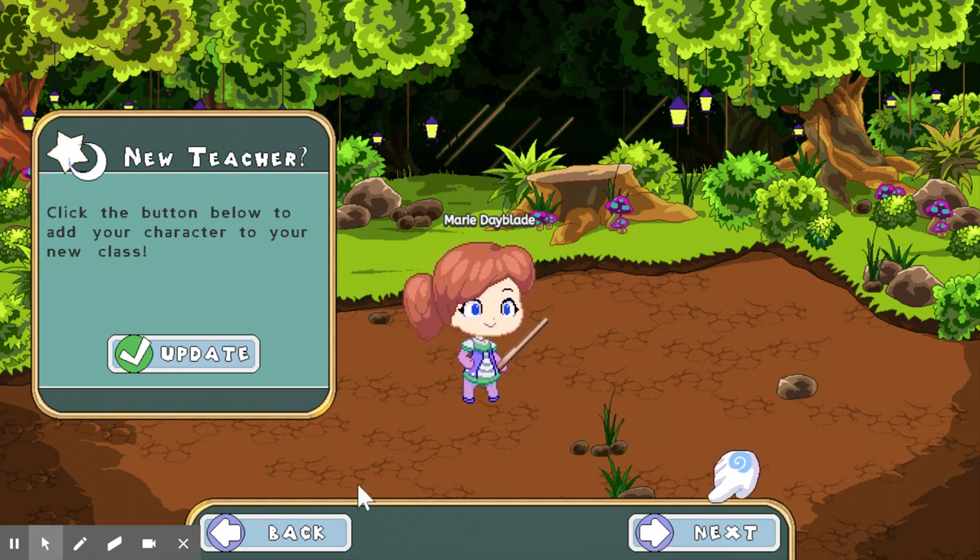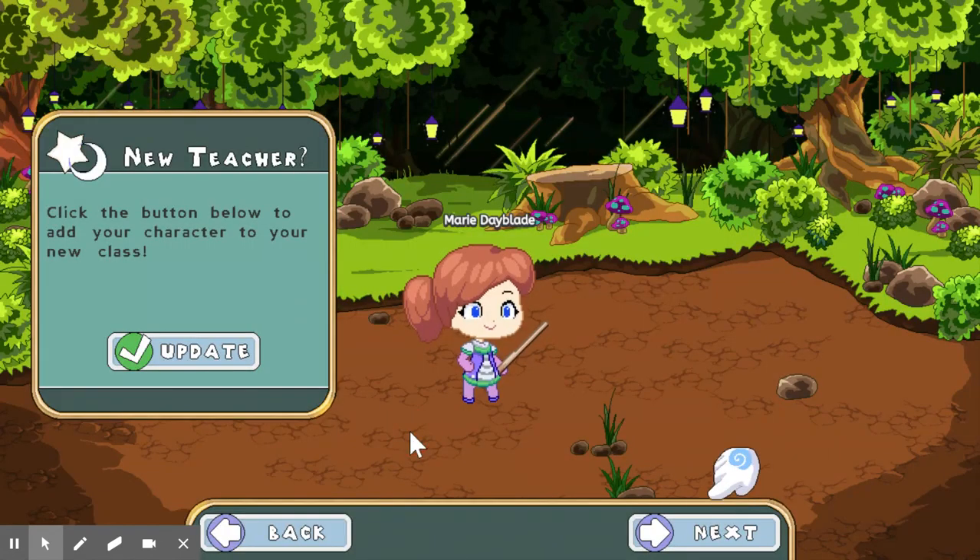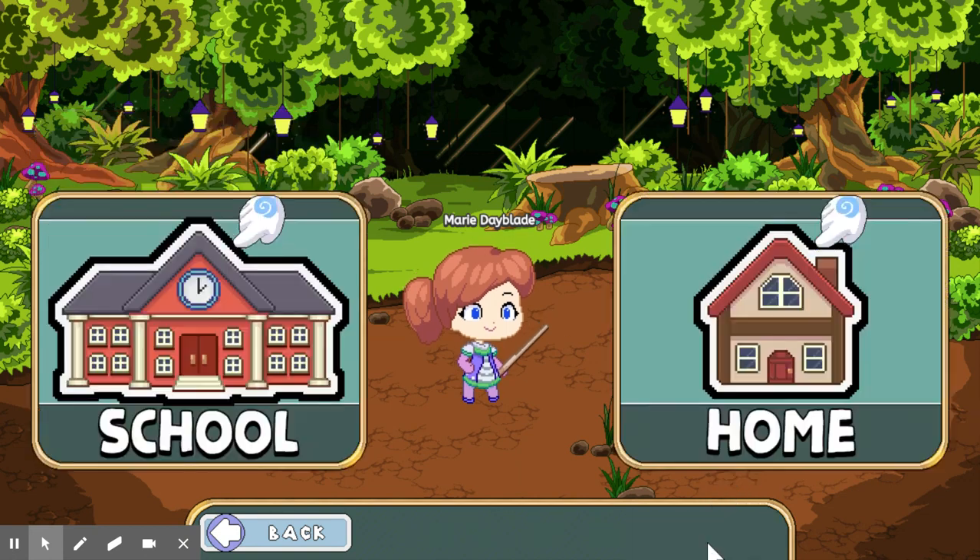This is the screen I see right when I log in. Right here where it says 'new teacher,' click the button below to add your character to your new class. You would hit update, and you can put in your class code. You don't have to have a class code, but what's nice is then your teacher can track you and see how you're doing with the questions. So you can close that, and then I'm going to hit next.